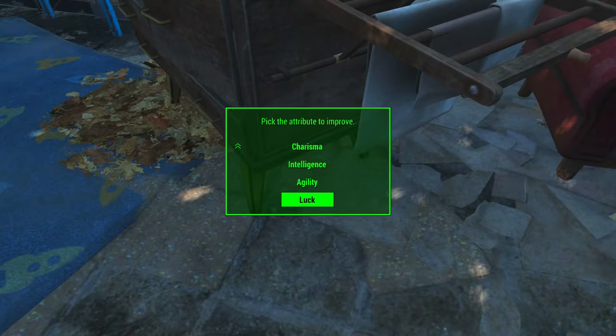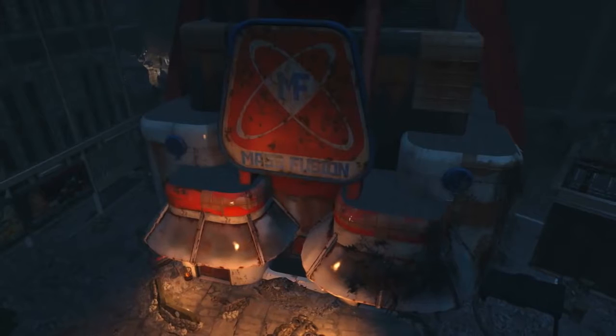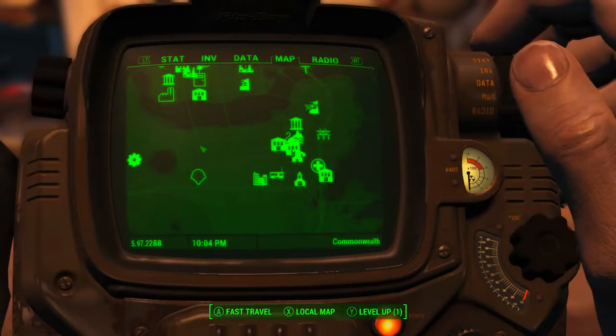Once we pick it up we can now assign one point to any of the seven SPECIAL stats. Next we're going to be hunting down the Strength bobblehead.